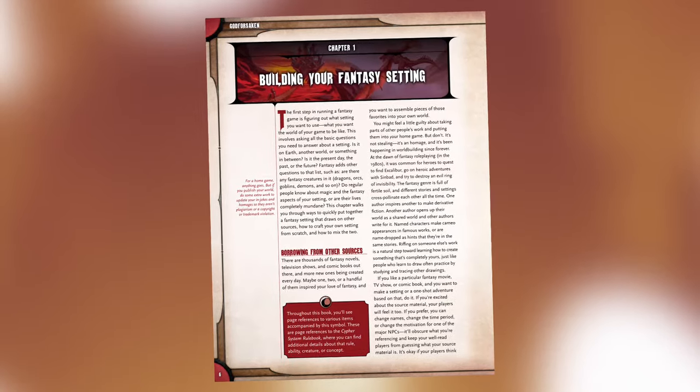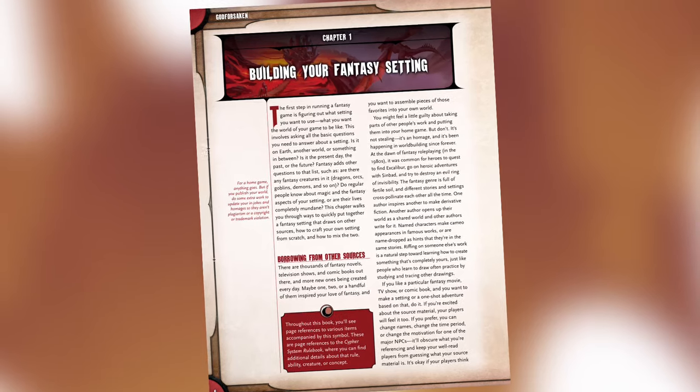Godforsaken is one of Monty Cook Games' white cover books for the Cypher System. It is a supplement that builds off the core rulebook and deals with the fantasy setting. It opens up with a couple of essays — Monty Cook is actually really good at this. Each of their books has a really nice essay on how to run this type of system, with advice for both players and the GM on how to design it.